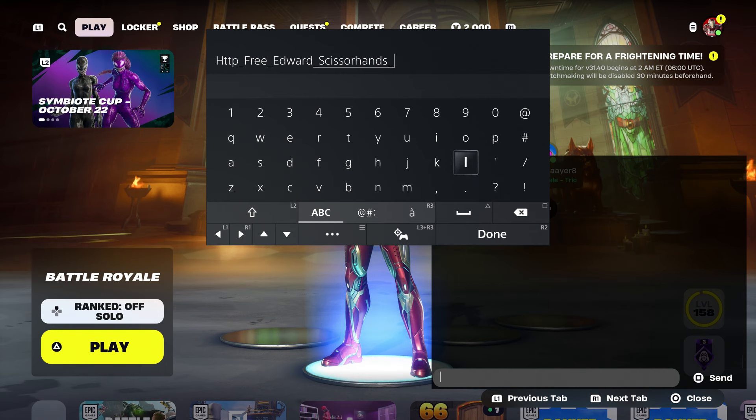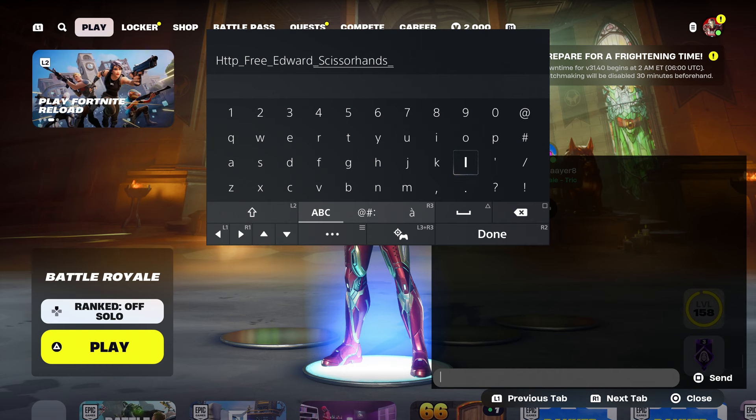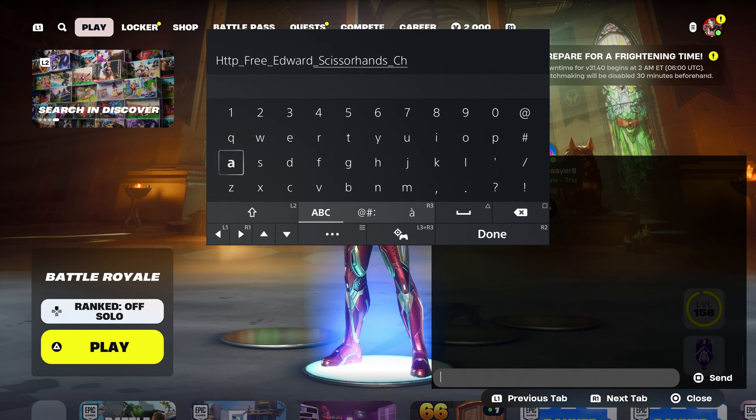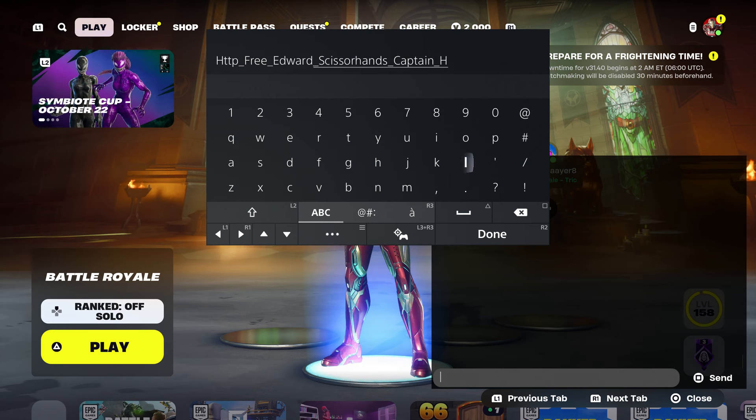And another skin that you guys are going to have to put is basically the other Disney character, which is Captain Hook. I'm going to type that in — this is another skin that you guys are going to type in. Captain underscore Hook. That's another one. Now put underscore.